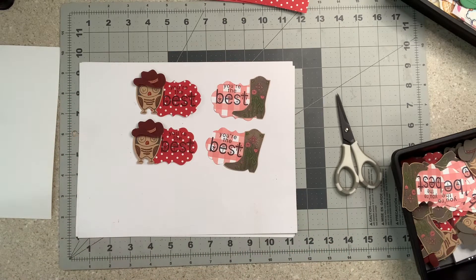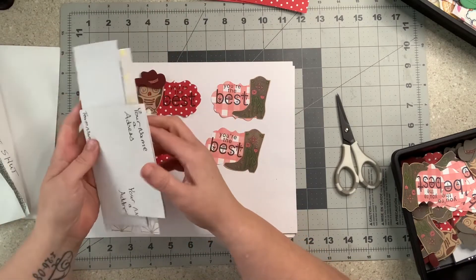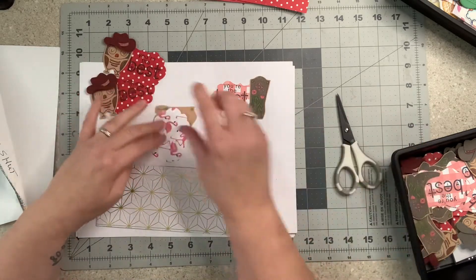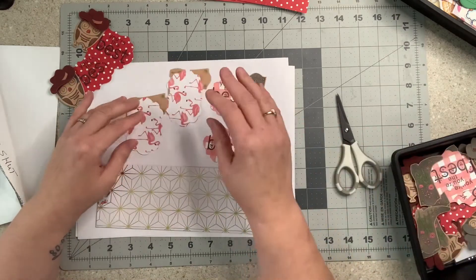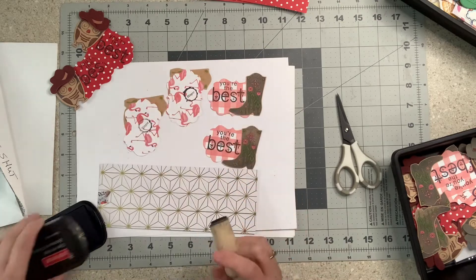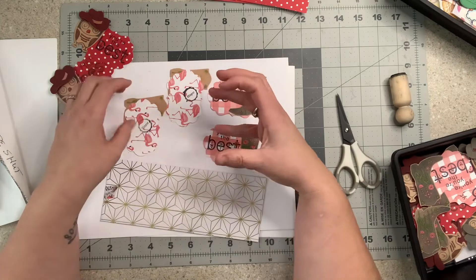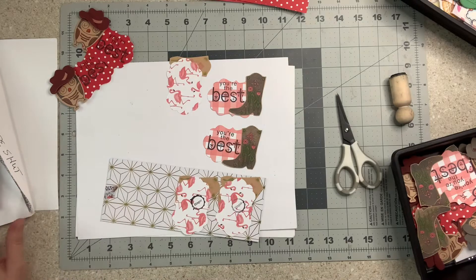The only real rule, other than loosely following the theme, is that you mail your embellishments off on Friday. I mail them off to my captain — I'll send you the mailing information. Once I send you your captain's information, you'll know where to mail your items to.